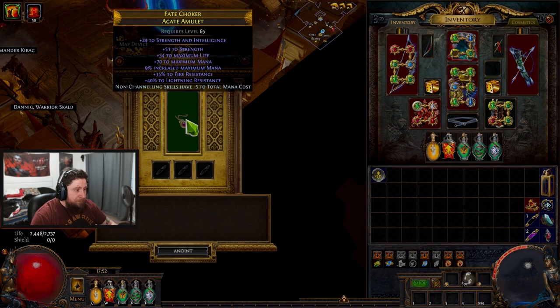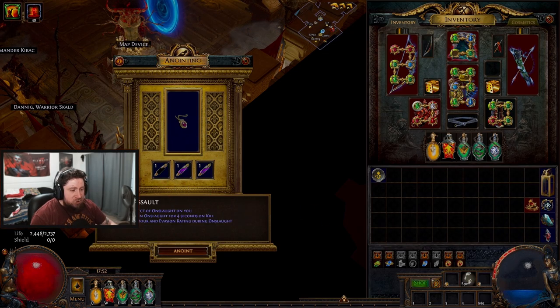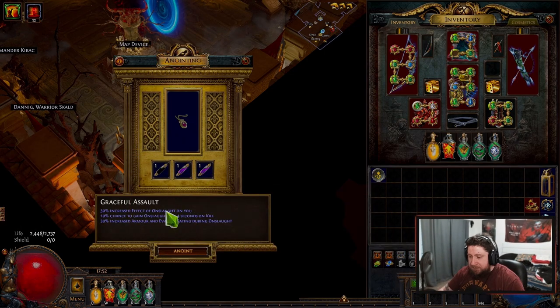So when you anoint an item, you're going to put the item in here and you're going to add all three oils. When you add all three, it's going to show you Graceful Assault - and I'm going to swap over so you guys can see it - it's going to show you the passive skill you're going to add and the effects of it.